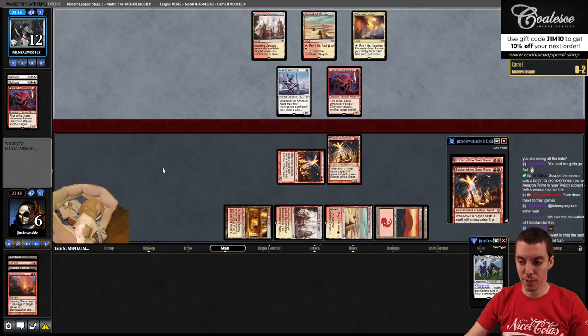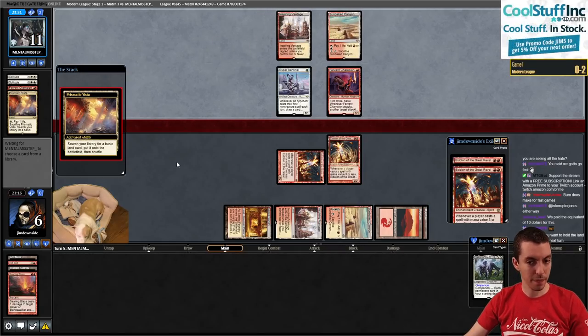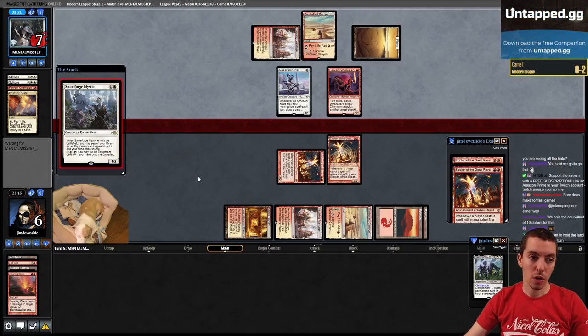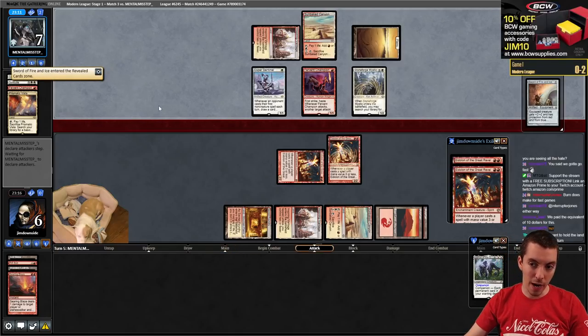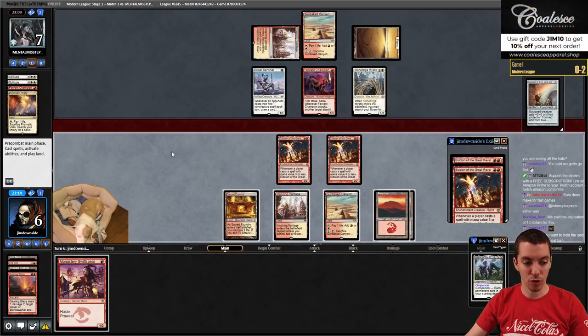Double Solitude. Crack the Vista - please don't play Sword of Fire and Ice, because that does just kill us. Stoneforge - all right, that's not bad. Now they're at seven. We just want to draw almost any burn spell - Lightning Helix would be pretty ideal.